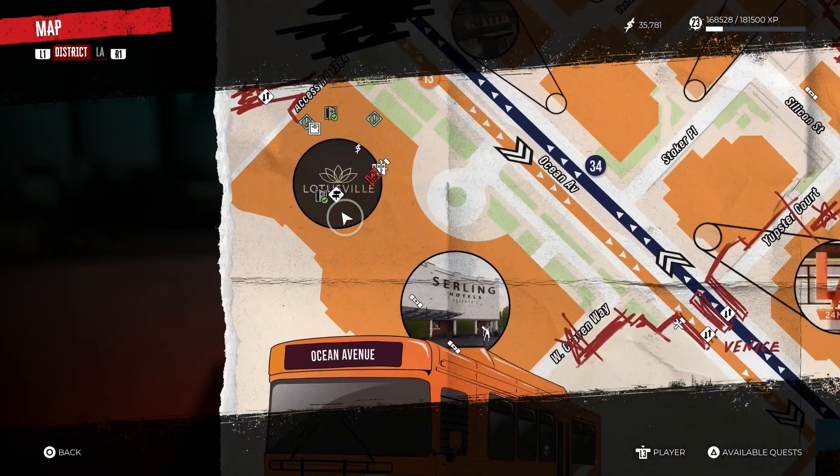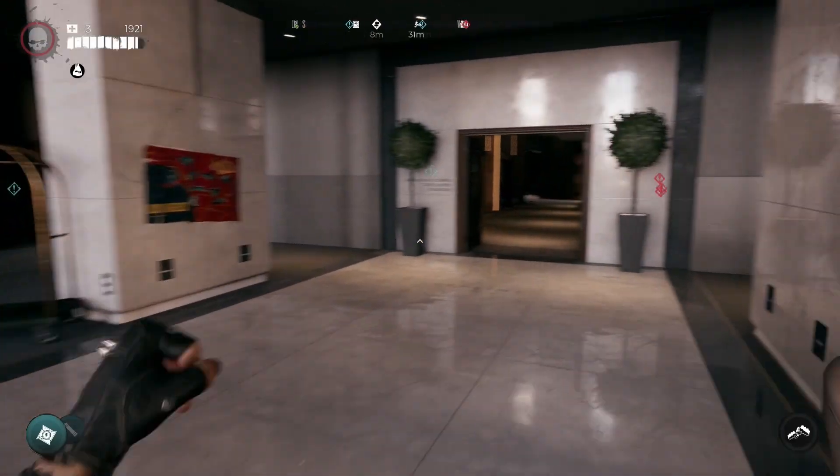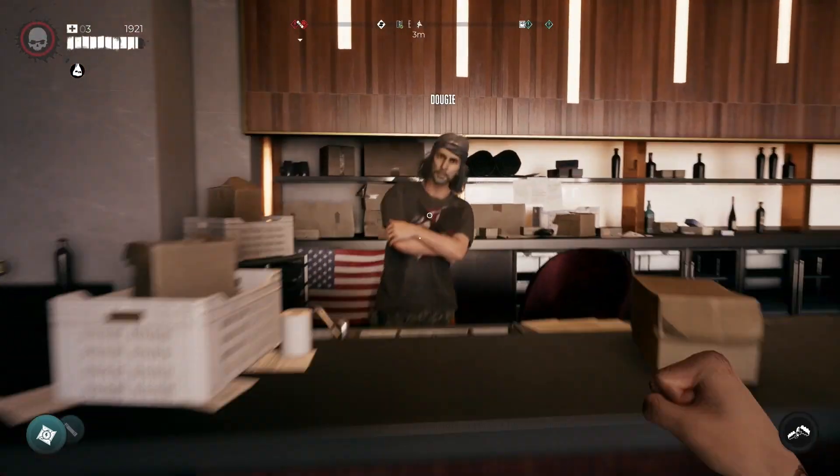To get this weapon, all you guys have to do is head on over to the Serling Hotel and come to the safe house area. In this area you are going to meet Doggy, and Doggy is going to be the person that sells you this weapon.